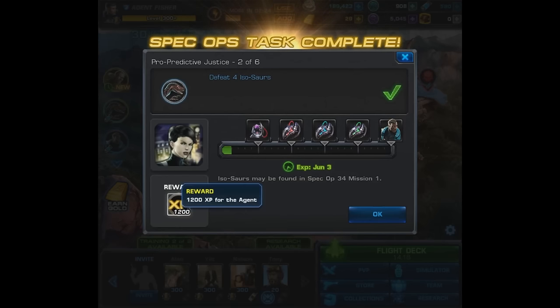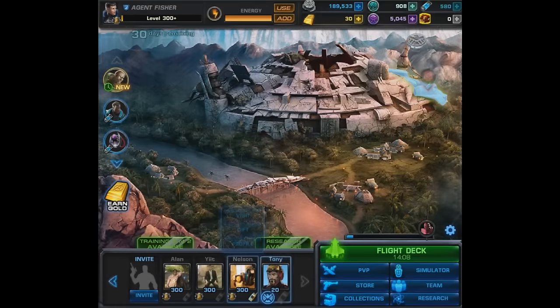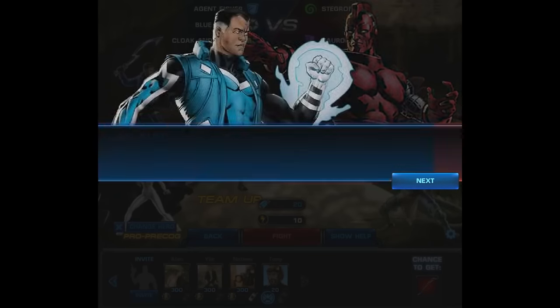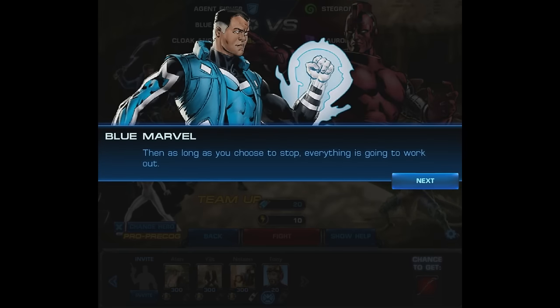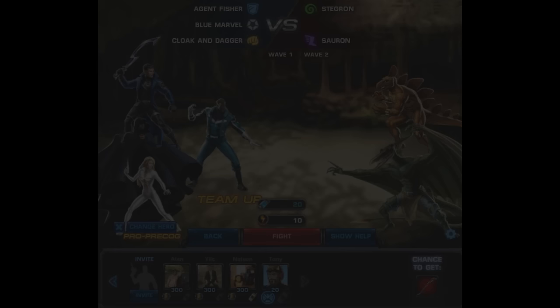Once you complete this task you do get 1200 experience, and we leveled up. Moving on to the next task — it's to use Blue Marvel in combat on the Pro Predictive side. We had to go all the way to the end boss to find a team-up, which was pretty annoying and time-consuming. If I had one thing to say about these opening tasks, it's that they are very time-consuming — they certainly didn't choose any easy or fast ones early on.